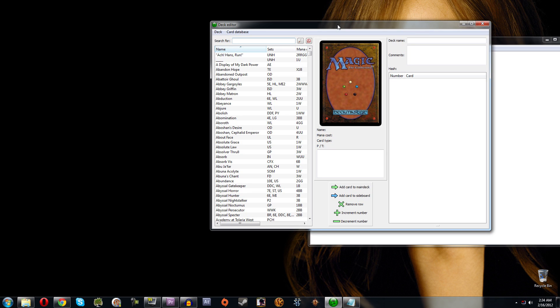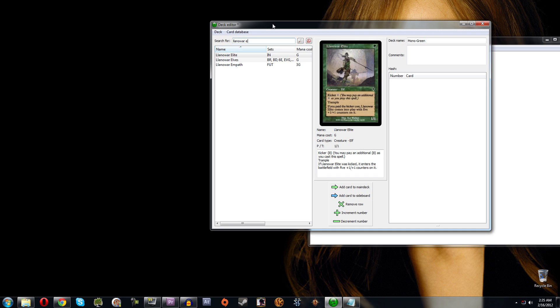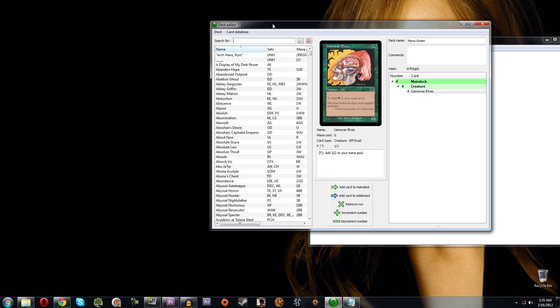Let's say you want to build a mono green deck. The first thing you do is type your deck name right over here — 'mono green.' Then if you want to add cards, say Llanowar Elves, you start typing and there it is. I'm adding four Llanowar Elves by hitting Enter, and that adds them to my main deck.